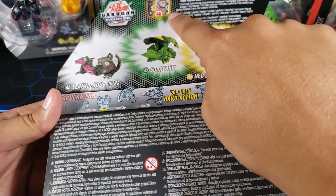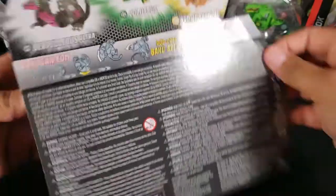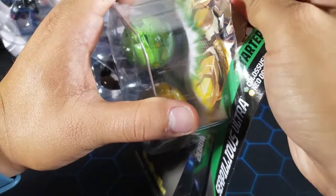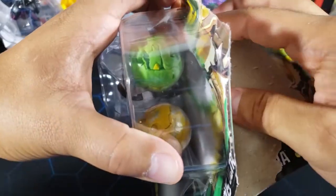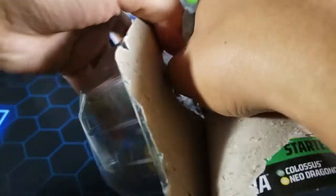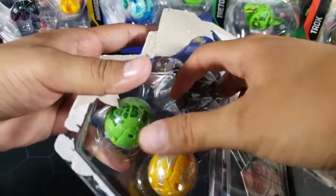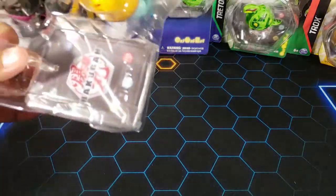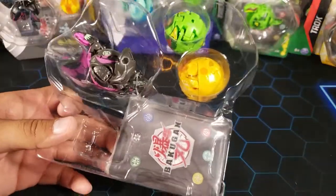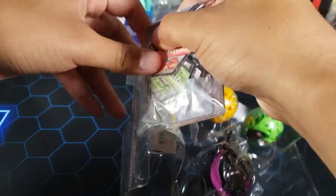We have three character cards, one gate card, and six Baku Cores. Let's open up this box and get started. I'm curious to see if this Hourless Bakugan is going to be any good, and of course we have a couple other cool Bakugan. In these starter packs we get one Ultra and then a couple core Bakugan.